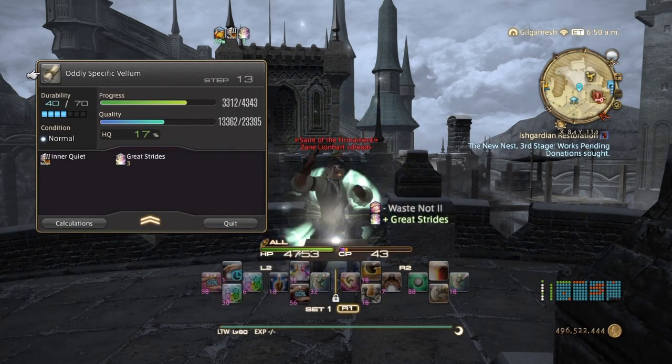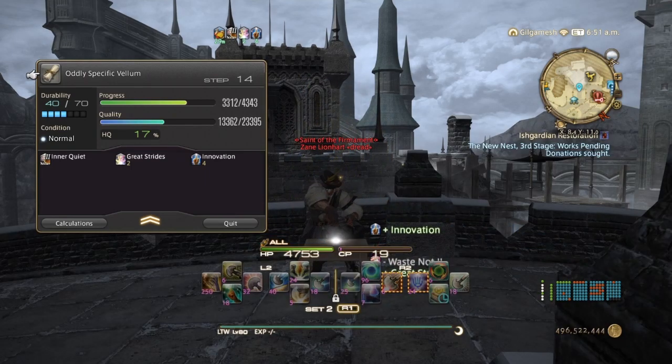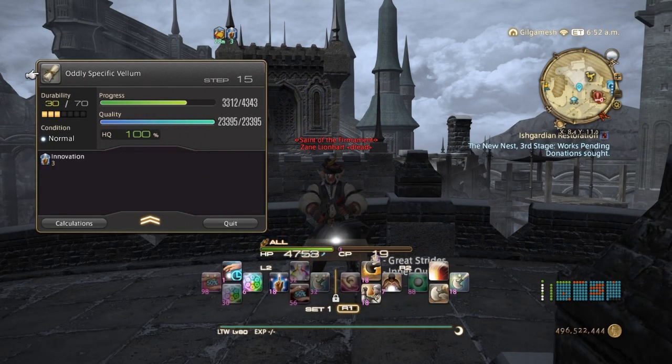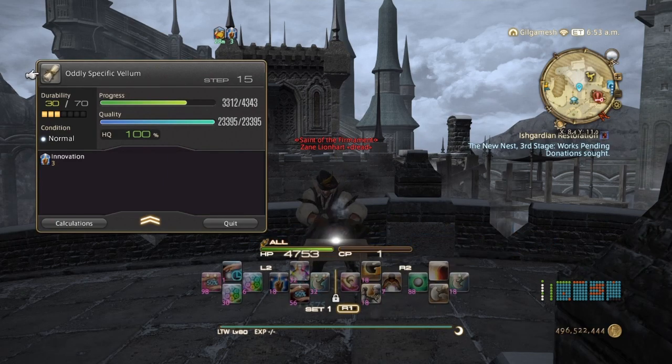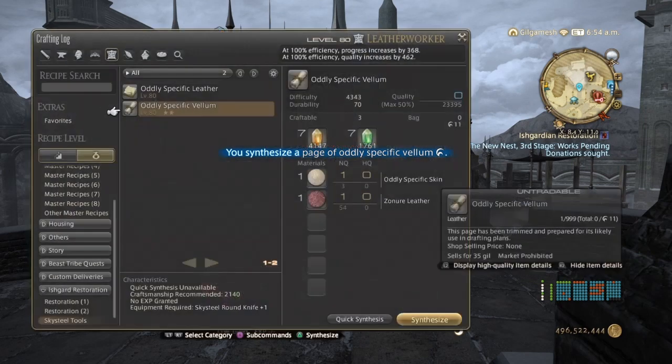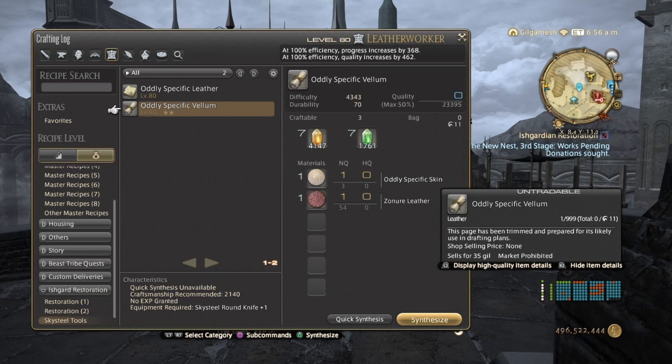Great Strides, Innovation, Power of God's Blessing, and Ground Work, and we have 1 CP left over. Because a CP 4 and a CP 5 jump from 4 to 6 — there's no in-between — so you're always going to be 1 CP over.